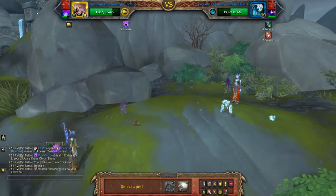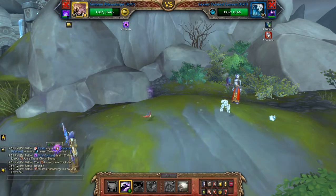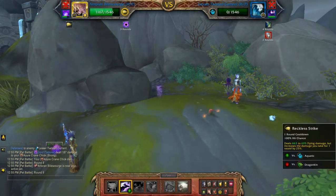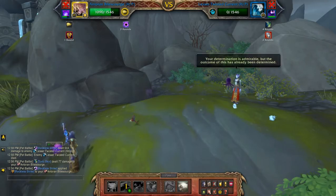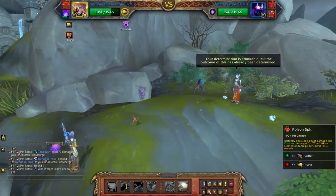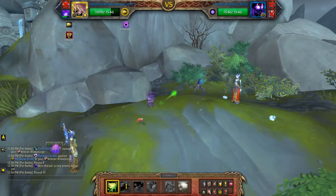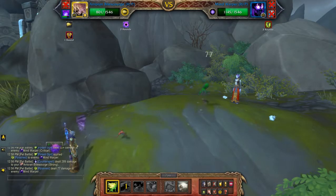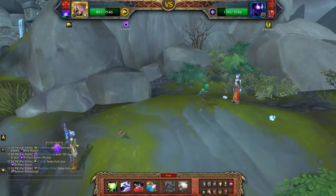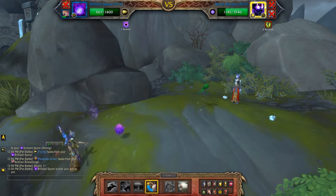With the second pet you still have Shattered Defenses, so you want to hit Reckless Strike — that should take it out. Then hit Poison Spit. You are faster so you do have a speed advantage. Then switch to your third pet.